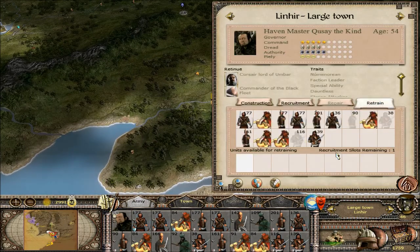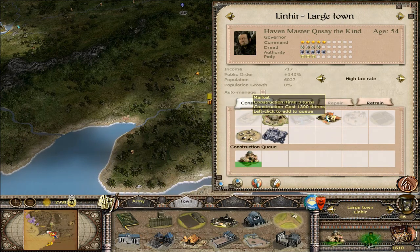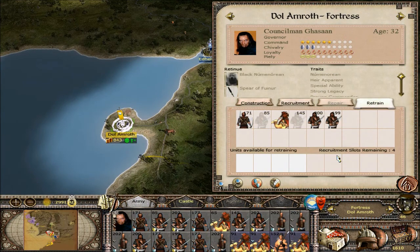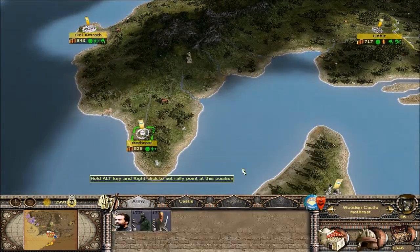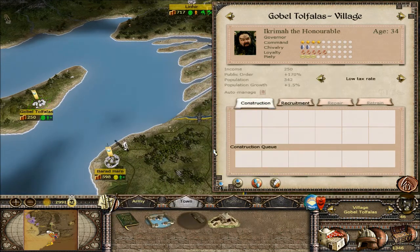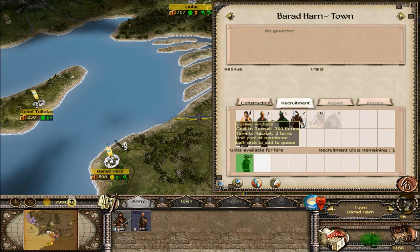We certainly need to do some retraining over here. Let's fix up these archers — actually these raiders are pretty beat up. Let's fix these raiders up next. The meeting hall is going to be done in one turn so we can do this a bit quicker. Over here let's keep retraining whatever we can — let's get these camels done and fix up all these guys. Let's get him fixed up too.